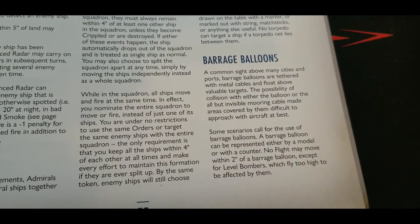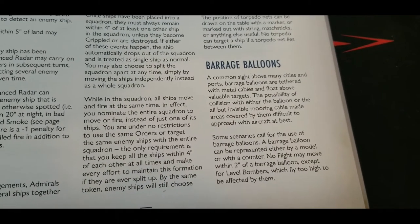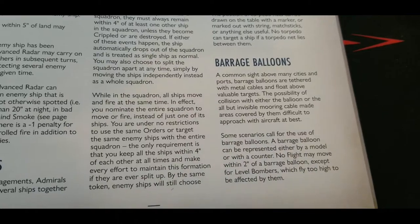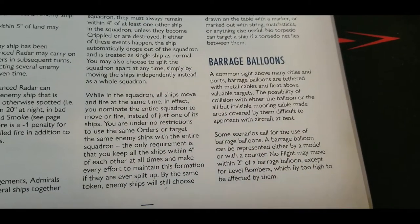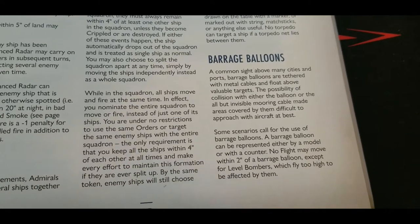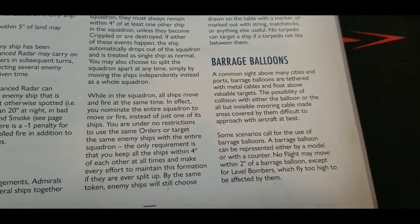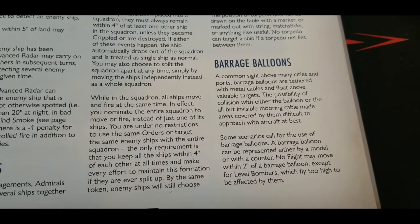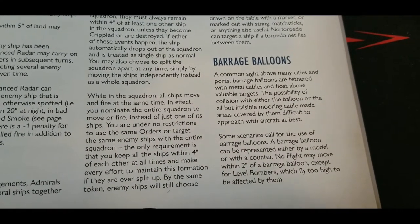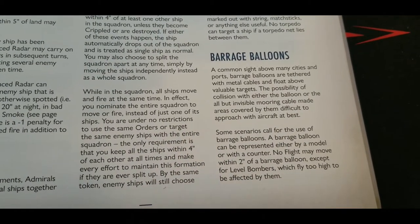No flight may move within two inches of a barrage balloon, except for level bombers which fly too high to be affected by them. Historically, these were relatively low-lying tethered balloons — and between the balloons themselves and their cables, a large number of them could make it difficult for lower-level attack aircraft and dive bombers to effectively go after targets.